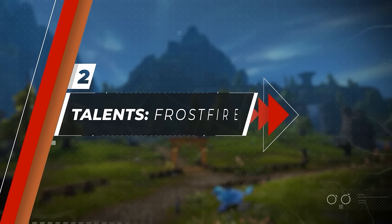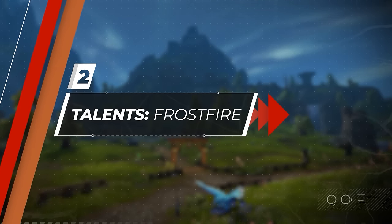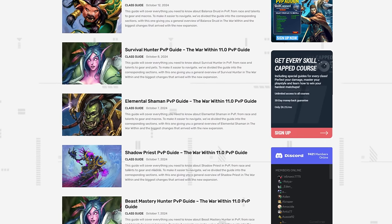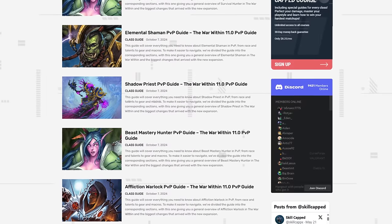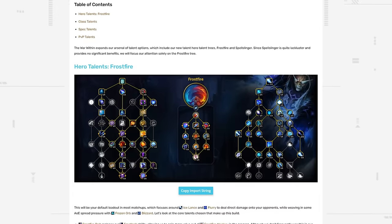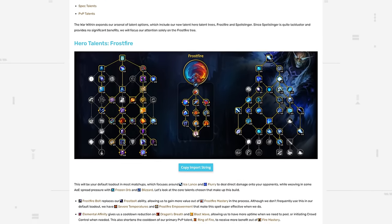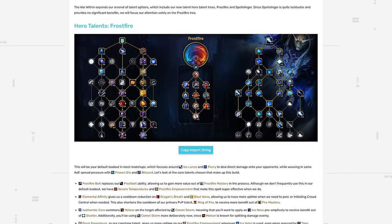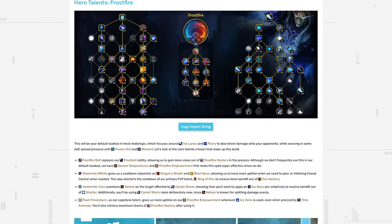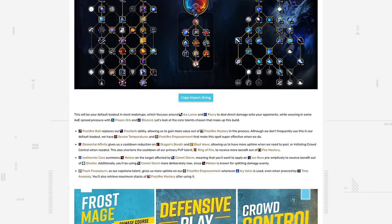Now that we have a basic understanding of what these trees offer, it's time to discuss how to best allocate our new hero talent points. Before we get into it, we want to remind you about our free article site, which has just been updated for The War Within. Things can quickly change at the start of a new expansion, so we'll be keeping all information in this guide up to date in our article. Talent import strings are also included there — visit the link in the description below.